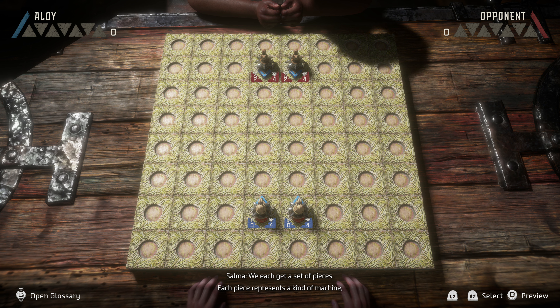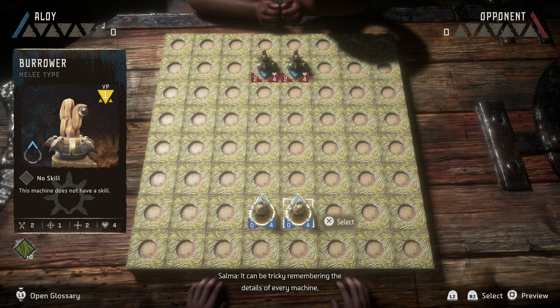Alright, let's start off simple. The Tanakhs like to say that Machine Strike is a game of pure strategy. We each get a set of pieces. Each piece represents a kind of machine. And each machine is worth a different number of victory points. To win the game, you'll need to gain seven victory points by destroying the opponent's machines.